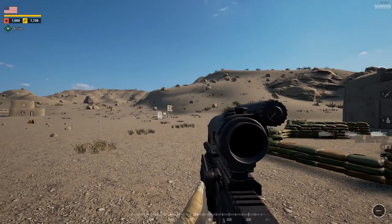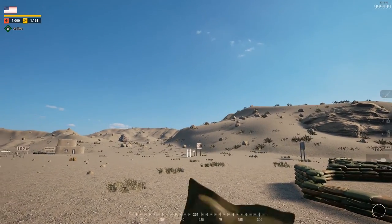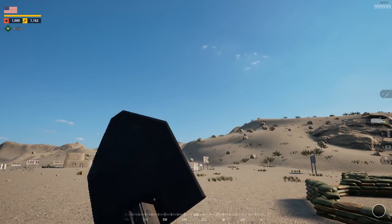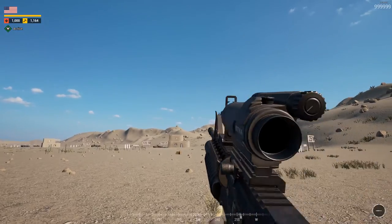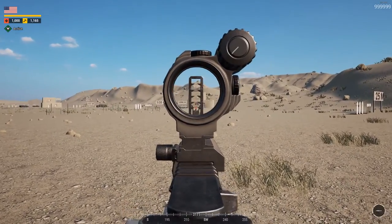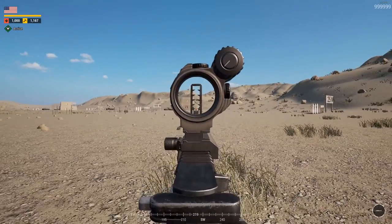The grenadier comes with a basic rifle, and the only thing that's significantly different — other than having the normal field bandages and the normal shovel — is the grenade launcher. The grenade launcher comes with six grenade rounds, and also some smoke rounds: some white smoke, some blue smoke, and some red smoke.